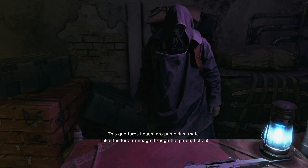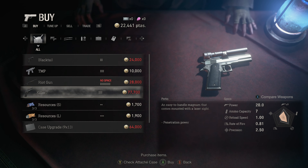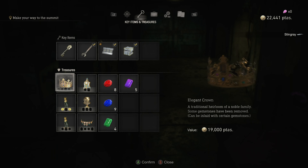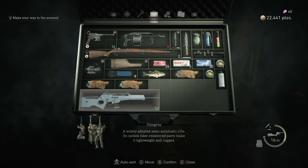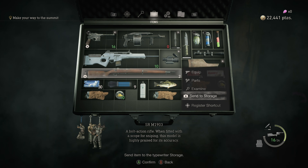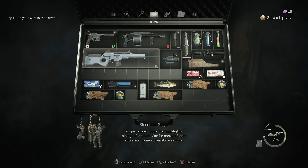Why not try your hand at a new gun, stranger? Might say you like this gun — turns heads into pumpkins, mate. Take this for a rampage through the patch. Woo! Where would it go? Okay, so we got a new sniper. Weirdly similar shaped, but not. Send that to storage.